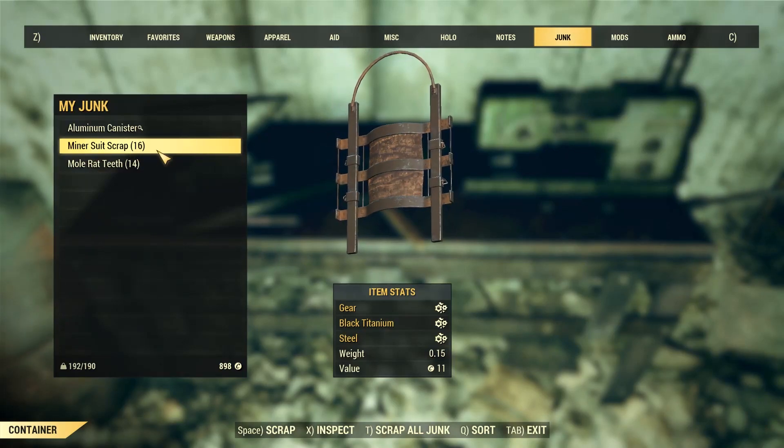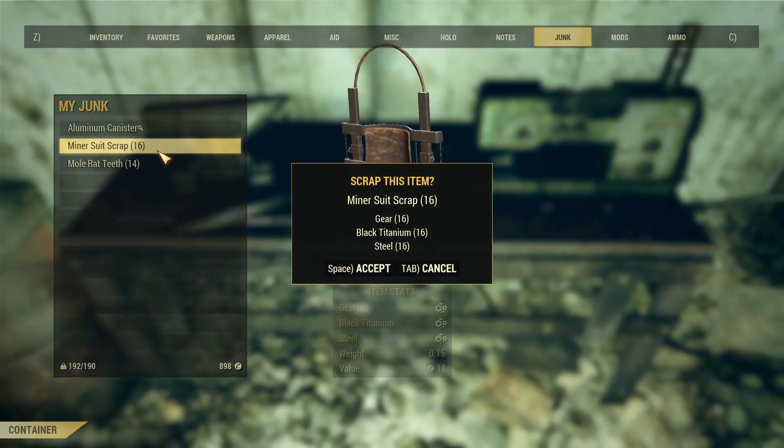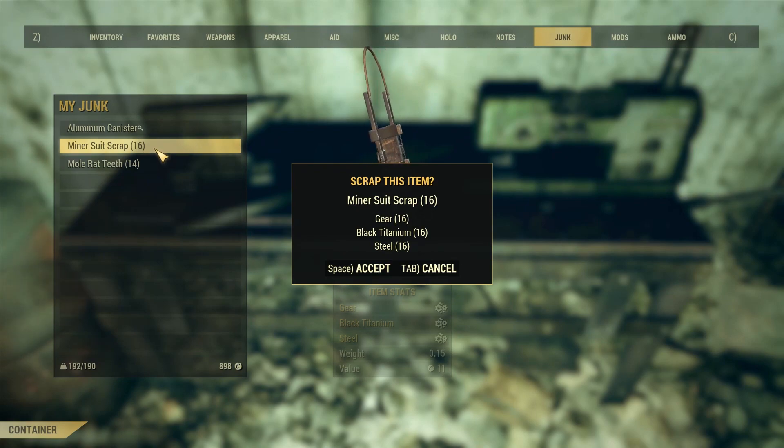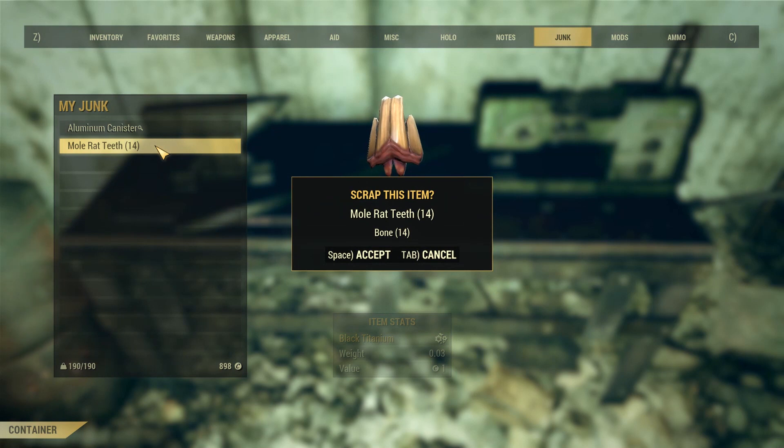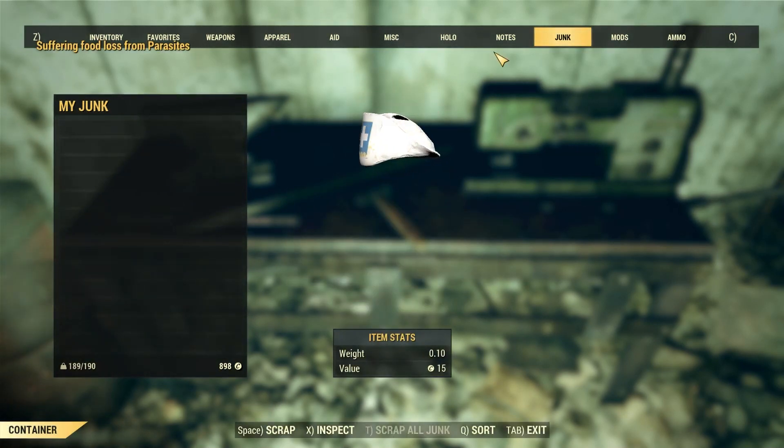Miner suit scrap will give you one black titanium each. Keep in mind not every miner will drop it, and so I can come out with 15 to 30 plus scrap drops each time I go. Server hopping will obviously raise that number quite a bit.